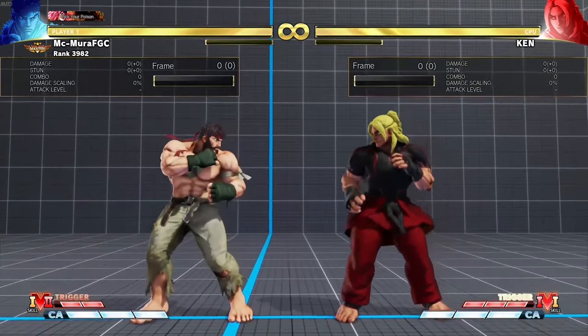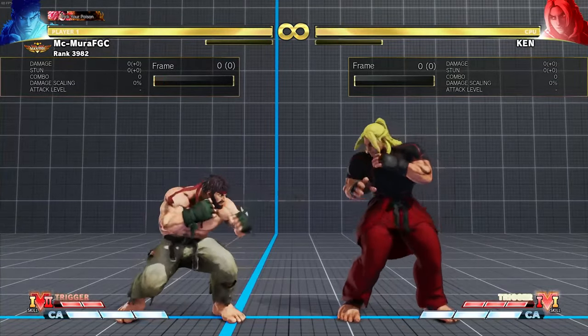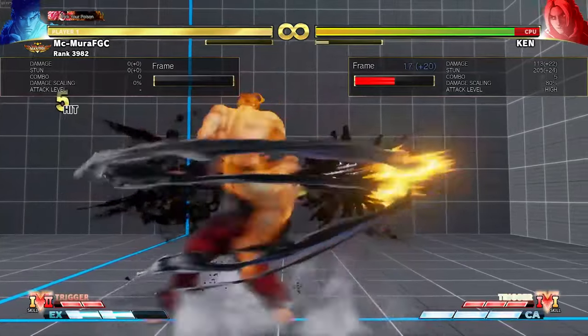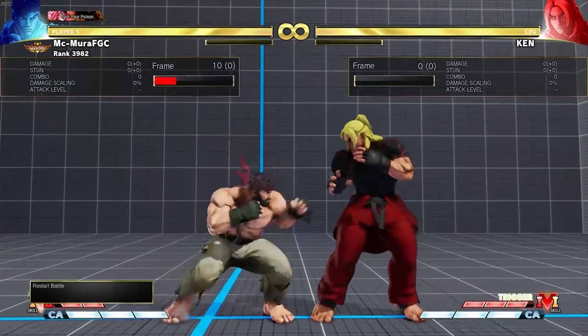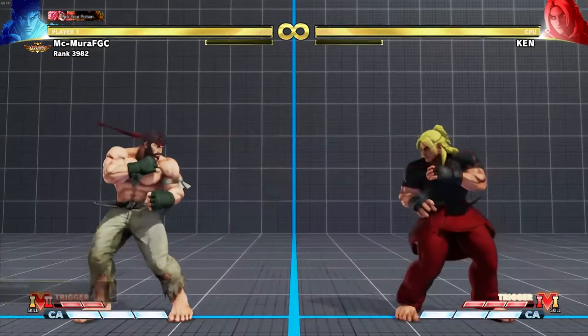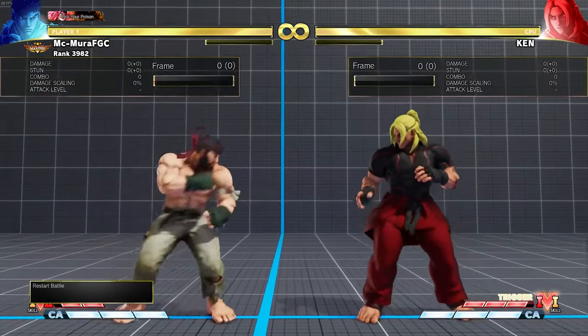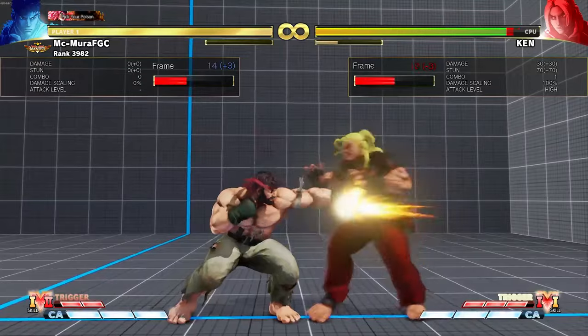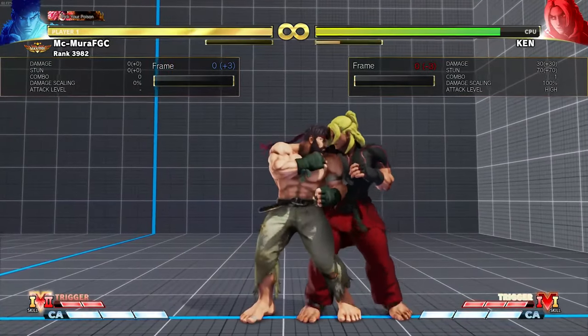The crouching light kick and crouching light punch work together for that sequence we just showed. Generally, the crouching light punch is kind of a decent buffer — you can use it to whiff punish some stuff because it is pretty fast, and to check forward movement. It doesn't lead to too much.